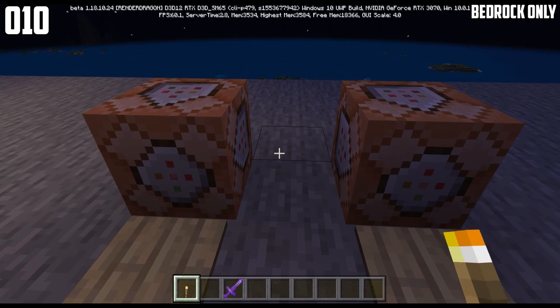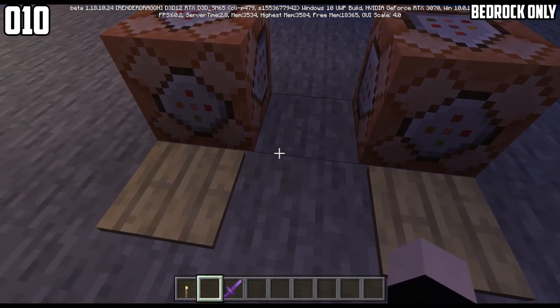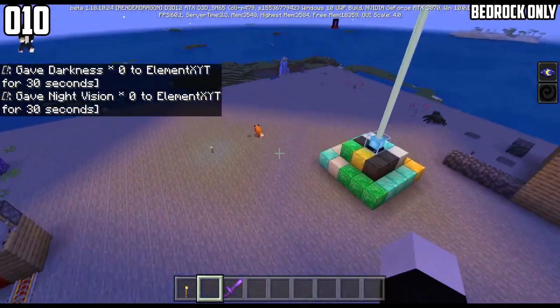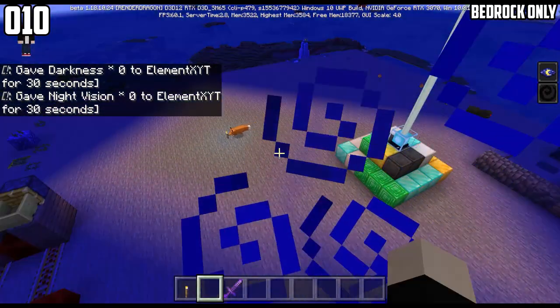Number 10. This is what darkness plus night vision looks like — bam and bam. And if you look at torches or any light sources, it looks something like this.